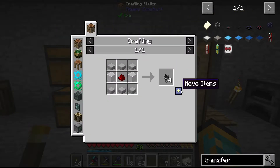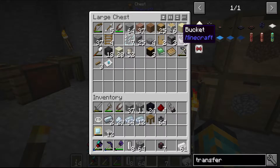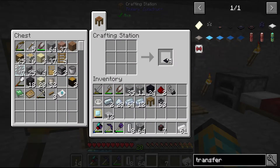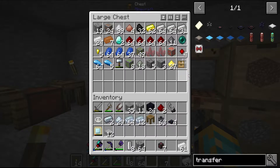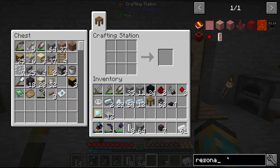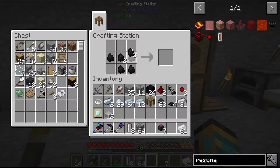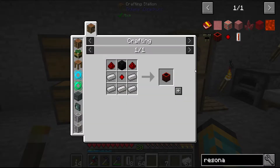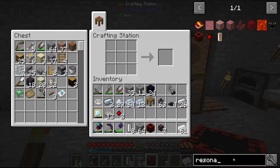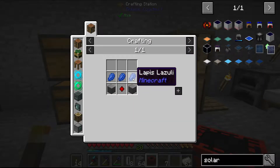So for that we need the transfer node liquid - gonna quickly deal with that. A couple of steps. Good that we made some glass. Then we need a bucket - I think we get the bucket back. We don't. That's not the end of the world. So we need some of this stuff - let's make three.